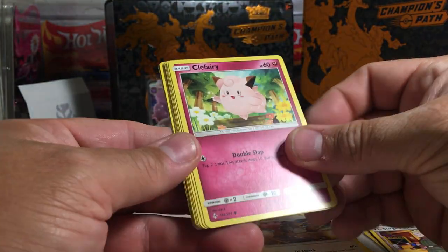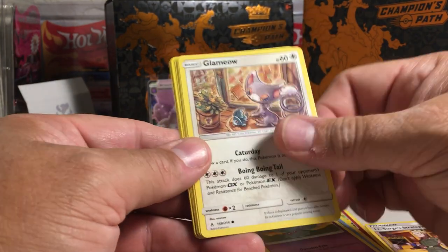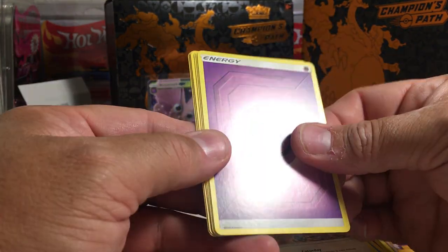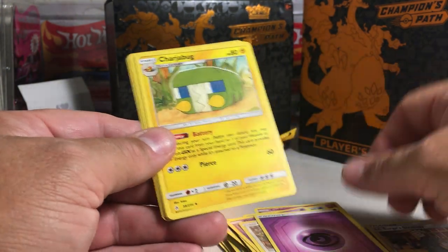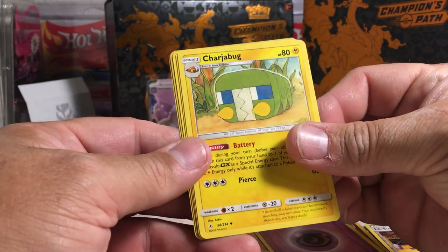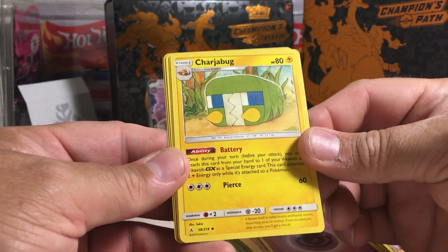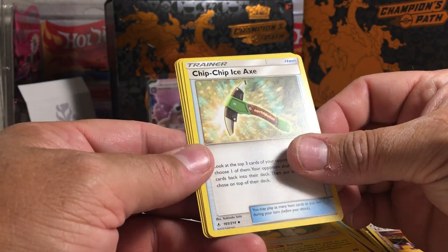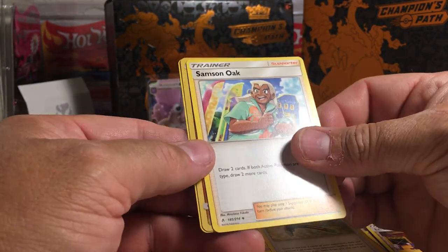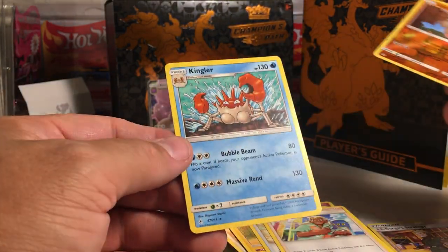So we got Clefairy, Seal, Gligar, Misdreavus, Glamiow, Energy, Psychic Energy, Charjabug — is this seriously a Pokemon based on like an iPhone charger? — Chip Chip Ice Axe, Samson Oak, Geodude, Reverse, and Kingler.